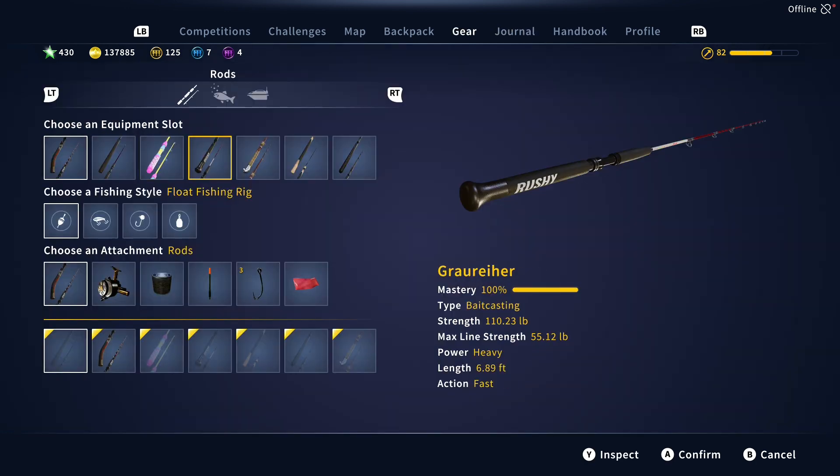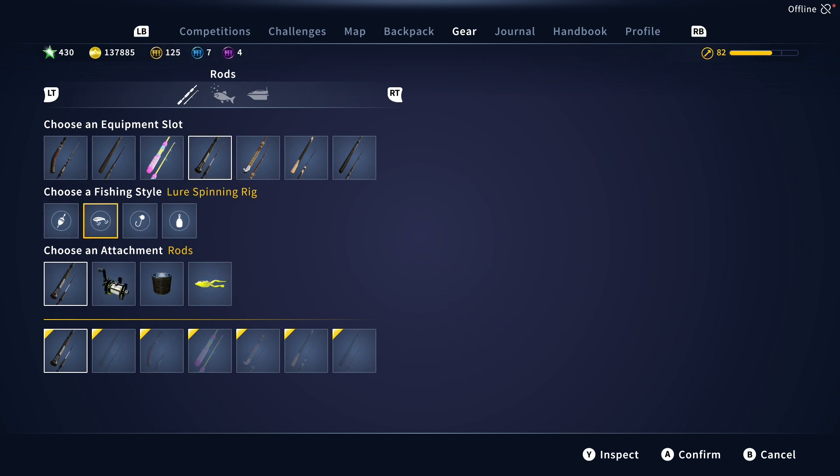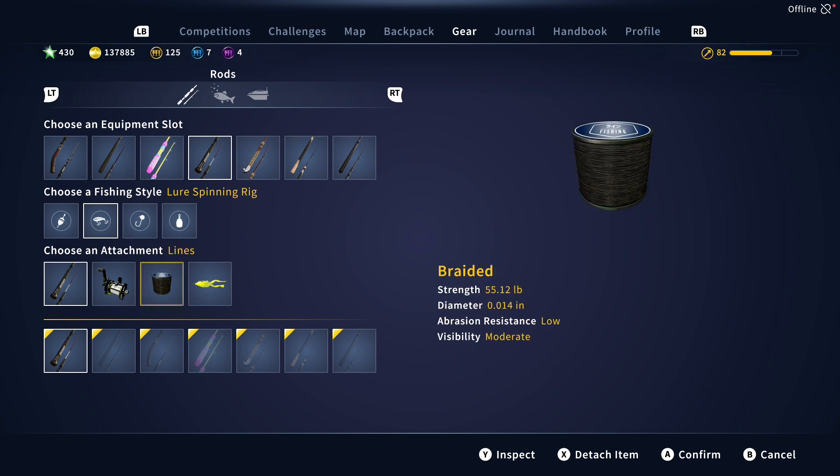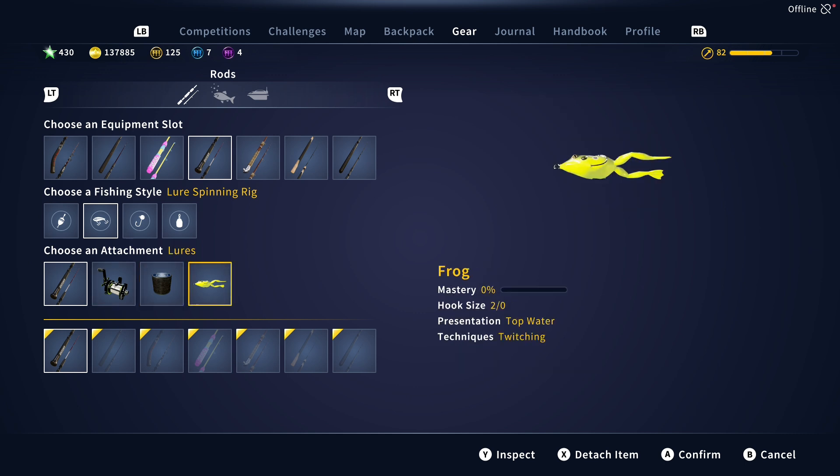For the gear, I'm going to catch him on the strongest baitcaster available, which is purchasable at the regular tackle shop — you definitely do not need to level up for this one. I think Magno is probably the second or third easiest legendary in the game, so not too bad of a fight. Pair that with the Mediator and 44-pound line, and you're going to want to use 55-pound braided. I like to use a 2-0 frog for this one.